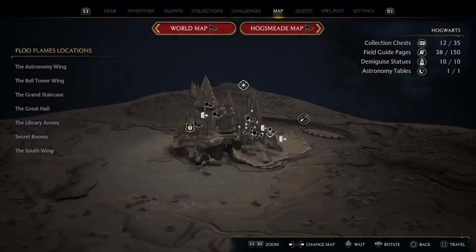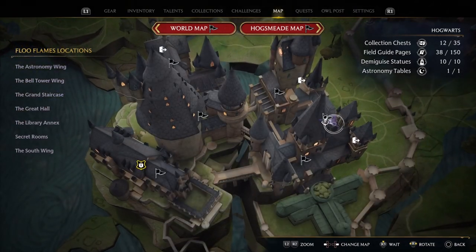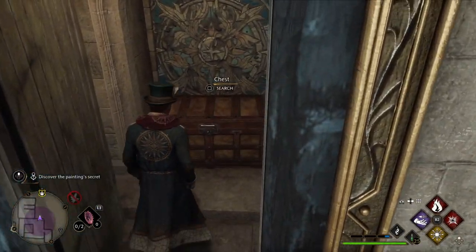I think this puzzle was one from the trailers that you've seen before the game was released. This is the location where you're gonna find the painting, climbing those stairs from the transfiguration courtyard.